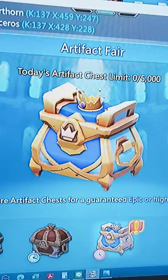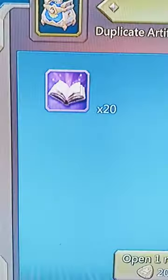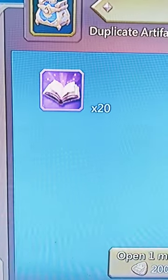Let's go back and get the royal chest up. Alright, and here we go. Ooh, 20 purple books — can definitely use those.